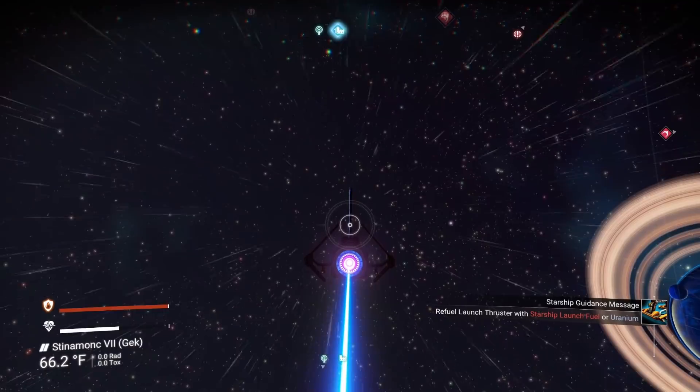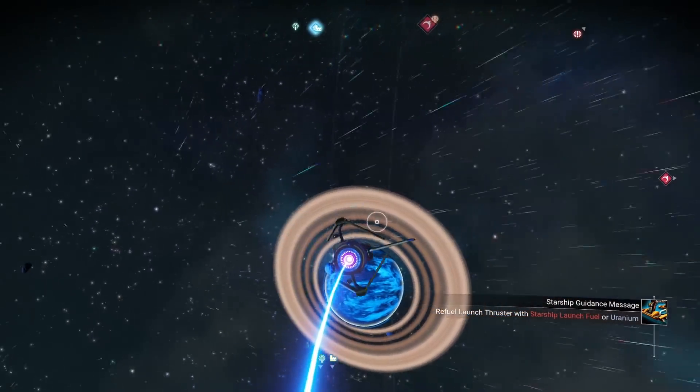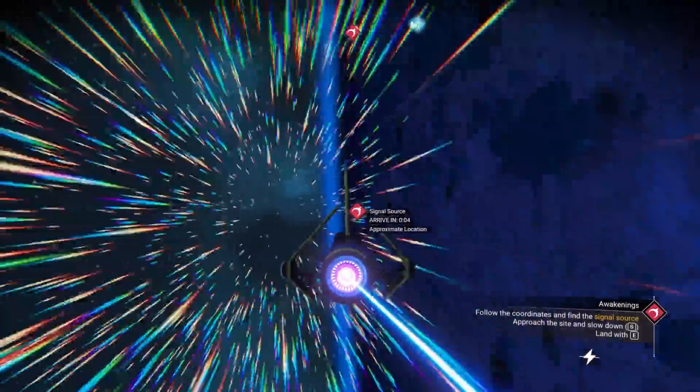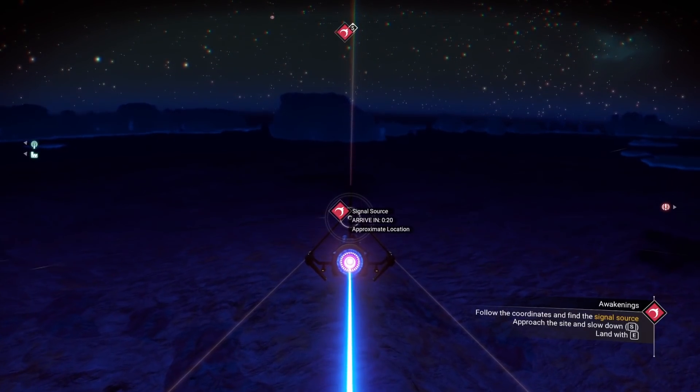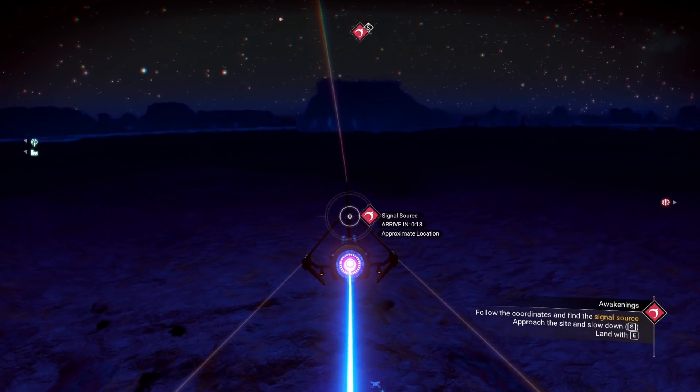It didn't occur to me that I can't sell any of these ships until I fix them or get a teleporter. So let's go get a base computer. Usually I would use the anomaly trick, but I haven't been to the anomaly, and I'm not planning at this point to go to the anomaly.